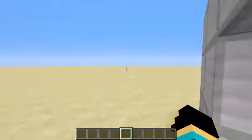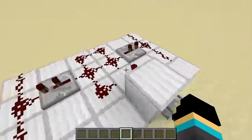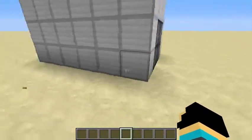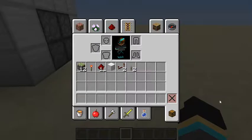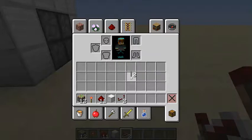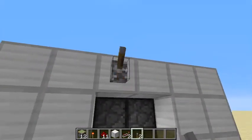So here's how it works — you walk through and then you could have another lever there. On this side it would be closed, and this side would be open — like a secret base. Here's what you need: 12 sticky pistons, one redstone torch, 11 redstone dust, 64 blocks of your choice for wall blocks, two redstone repeaters, and two levers.